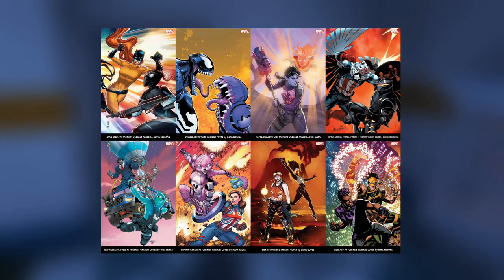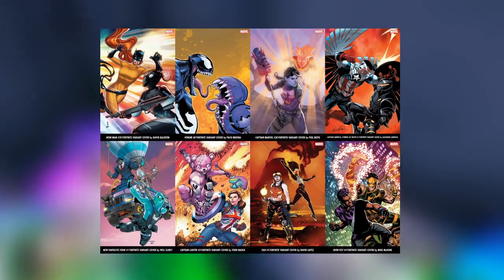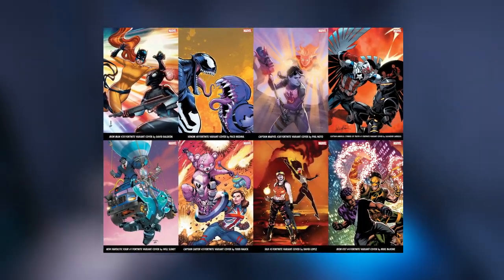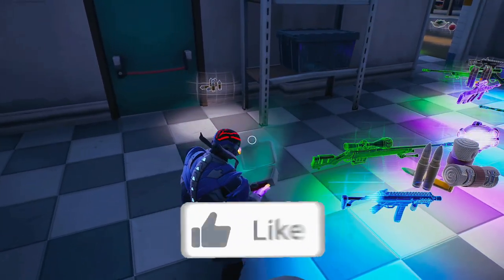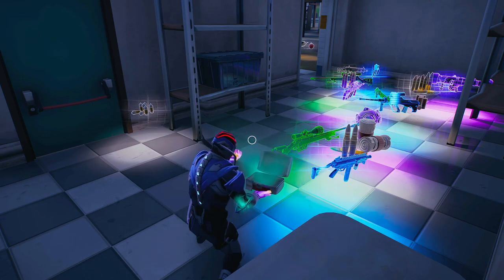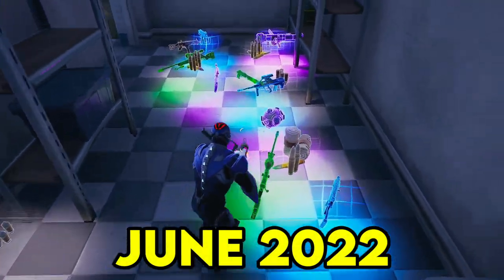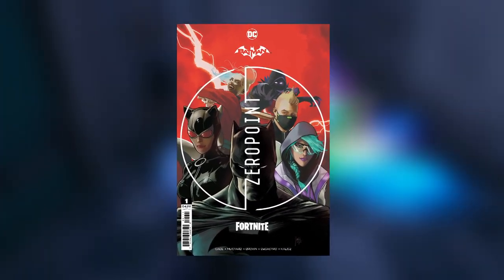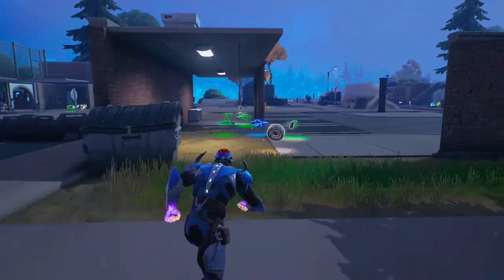Very recently, an absolute ton of Fortnite x Marvel Zero War comic covers were revealed. We have a ton of new Marvel characters, including the Falcon, Joe Fix-It — which is the grey Hulk in a suit — and a Spider-Girl or Spider-Woman. These will likely become brand new collab skins releasing this season or going into next season, as the comics release in June of this year. Fortnite did something similar last year with the Fortnite x Batman Zero Point comics, which had insane Batman rewards.